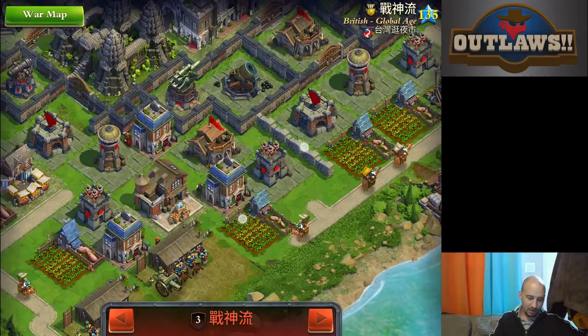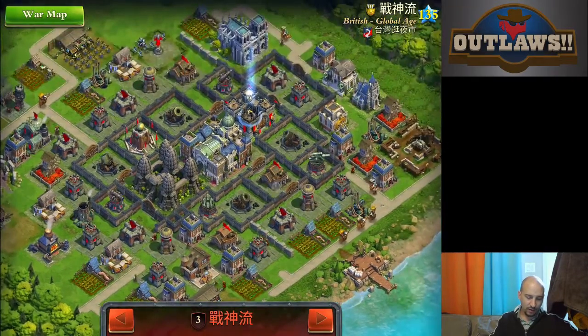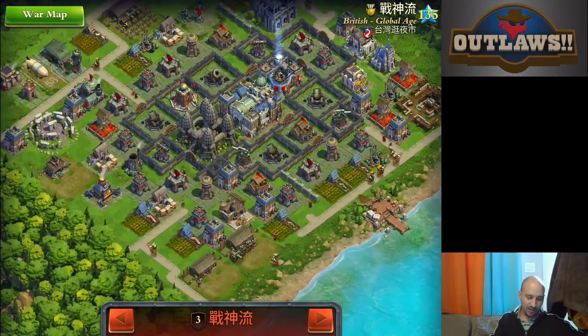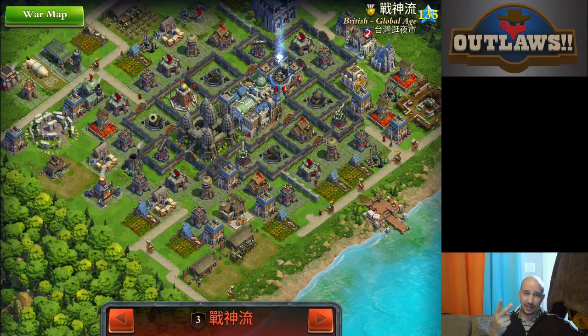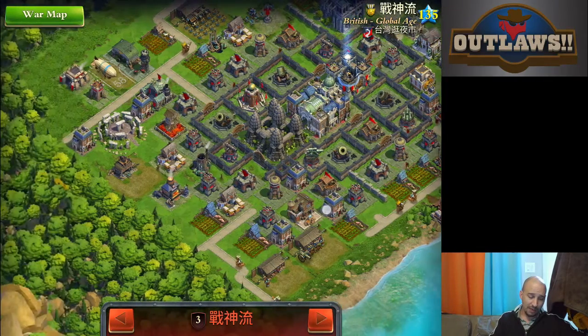Picking your drop point is dependent on two things — well, three things. One: you don't want to pick a drop point that is going to cause you to be rushed in your attack. You want to allow yourself time to actually get all of your troops down. The other thing to keep in mind is your tactics — you want to allow yourself to get those tactics in there.